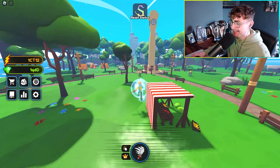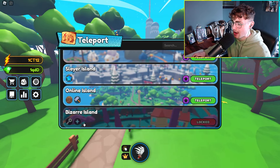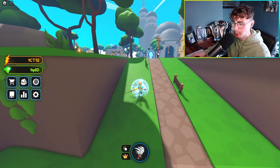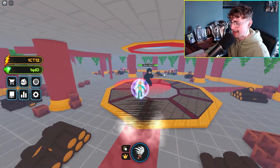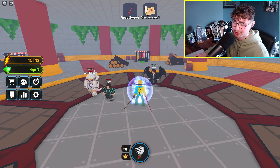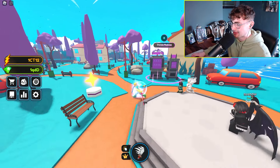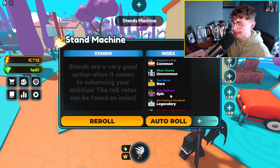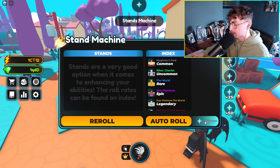First things first, let's go ahead and unlock the brand new map. If we come over, it's Bizarre Island all the way down here. We need to check out the new stands and all the new features. Let's go ahead and one-shot Karito over there — we actually got the secret drop — and let's go over to Bizarre Island. Instantly when you get here, there is a stance machine with a bunch of stands.